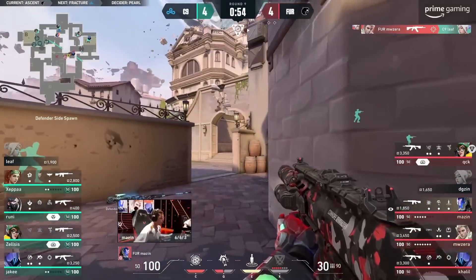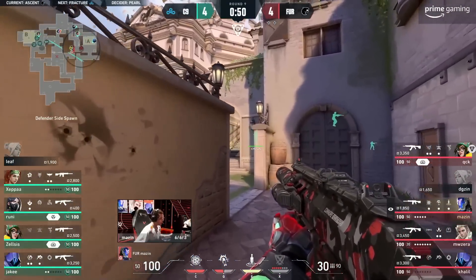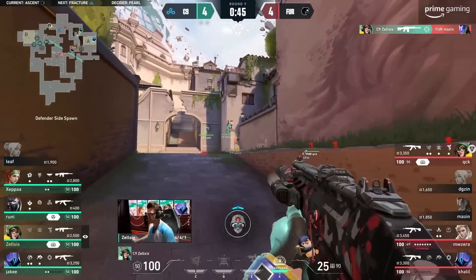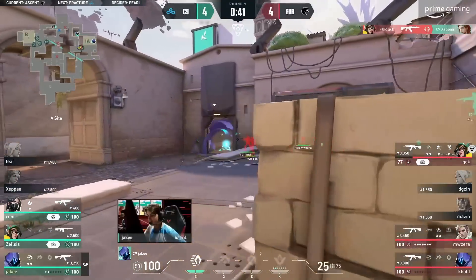Mazine was really close by too, and the info is gone. I don't think they were expecting Mazine to be that far up. It was just MW — you're gonna look at Zelsus. He's patient on the first and Zelsus cleans him up for it.